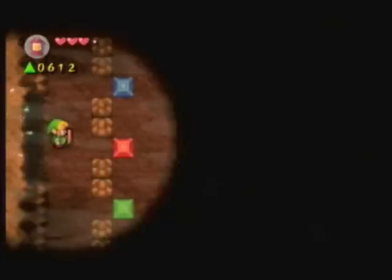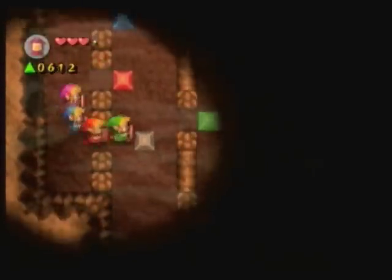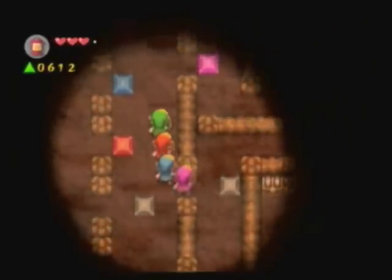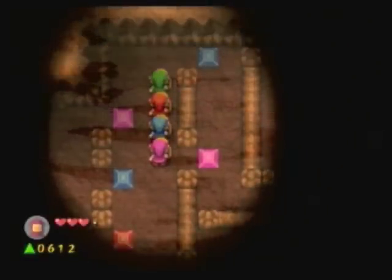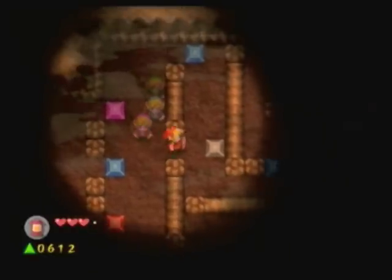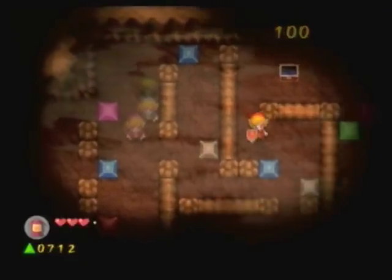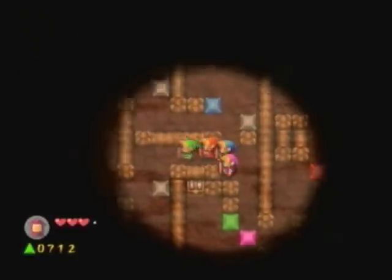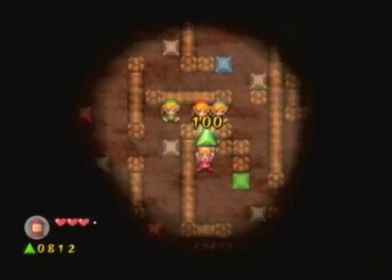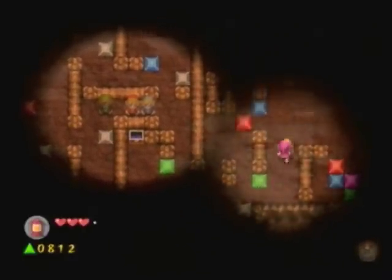Yeah, these are gonna be short videos for this course. I was really hoping I could get it into one video, but it was about 13 minutes so I couldn't make it. These colored blocks — in order to push them, you have to use the specific matching link. So if it's a purple block, you have to use purple link; if it's a red block, you have to use red link. You don't have to push all of them, but it'd be wise to explore the room since you can get the most stuff that way. At the parts where you do need to, the game pretty much shows you how to.